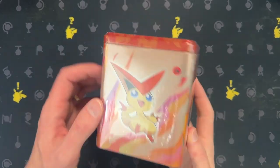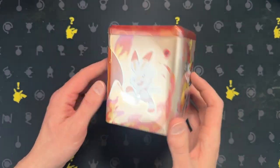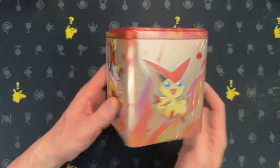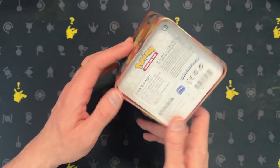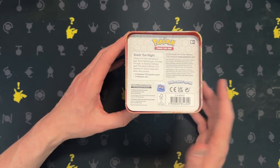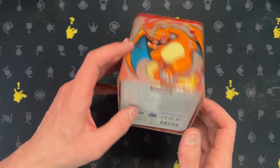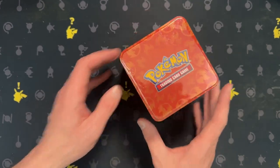Hey there everybody, today we have this tin with Charizard — that's why I bought it, I saw Charizard and I had to get it. I actually don't know what packs come in this. I know you get three packs and a coin that you heard rattling around, but I don't know which packs you get, so I opened this today.